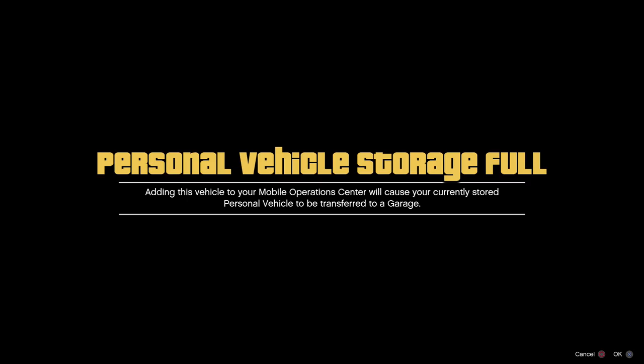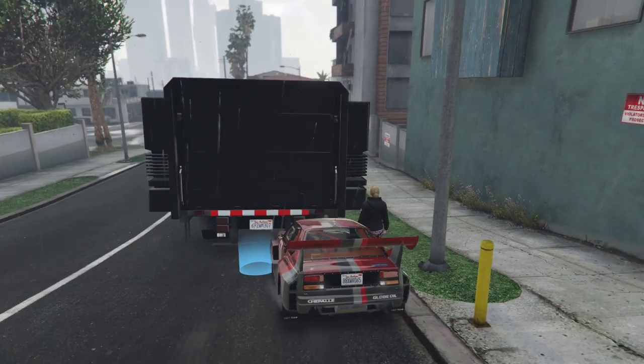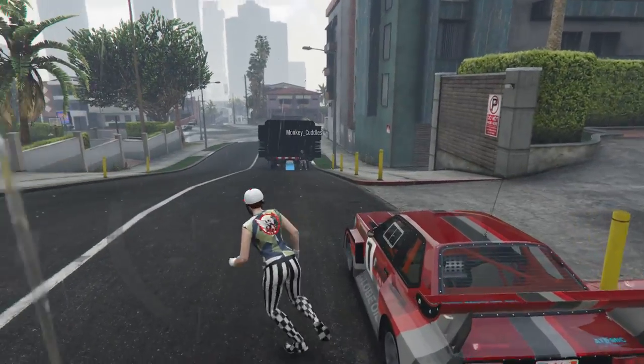Press right on the D-pad. Personal vehicle full, so press X. What that has done is it's now pushed that vehicle to the basement. Again, reverse this back - don't keel over in the process.